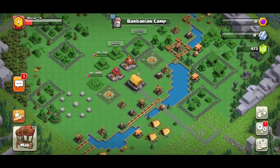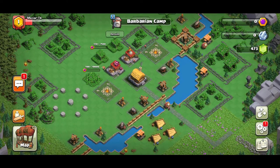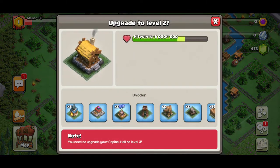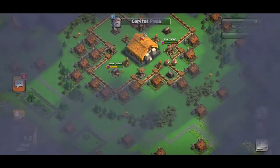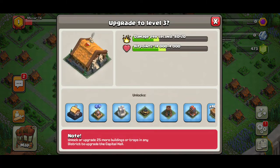It's about the journey — you want to enjoy building the base, attacking, contributing, leveling up, and balancing offense and defense. Once you have everything up, to upgrade the Barbarian Camp to level two you need to get Capital Hall to level three. That unlocks the Super Giant post and the Minion Barracks. You also need to unlock 25 more buildings by unlocking runes.